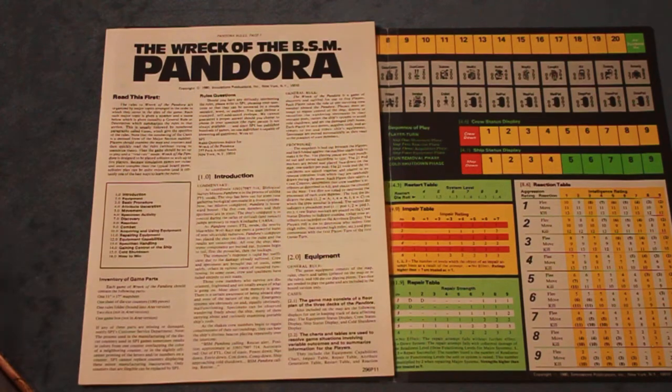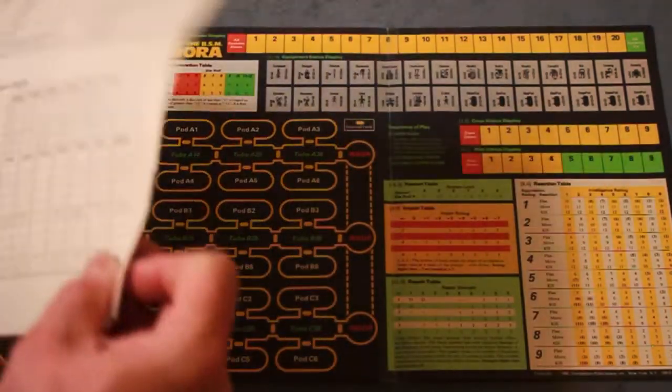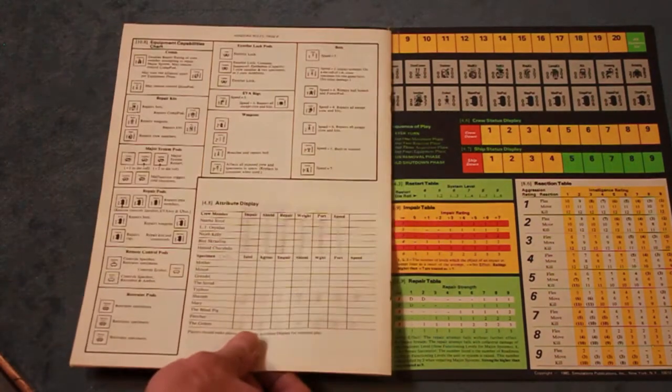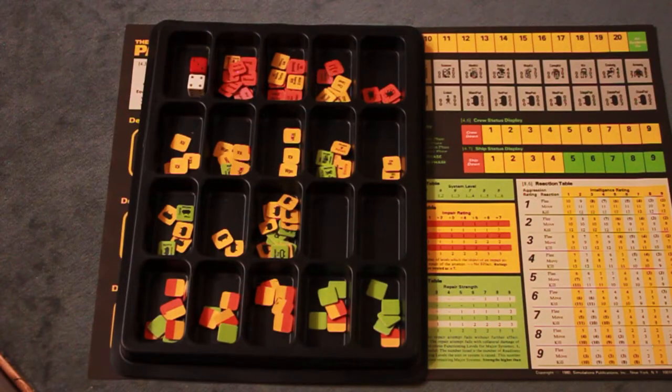Here are the rules — an eight-page booklet, black and white. On the back are playing aids showing how to track attributes of players and monsters on the attribute display, plus equipment capabilities charts. It doesn't come with a tray for the counters, but GMT trays work really nicely — they have a lid and fit perfectly into the box.